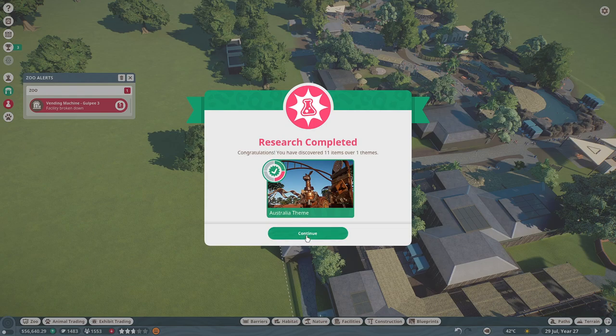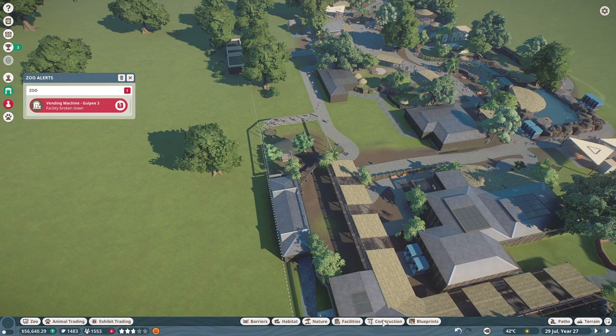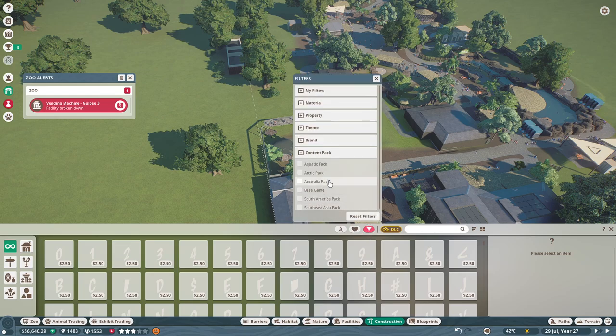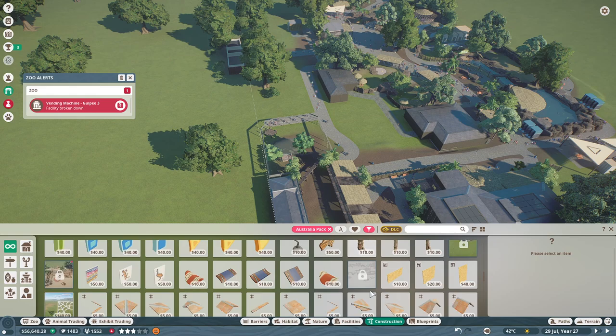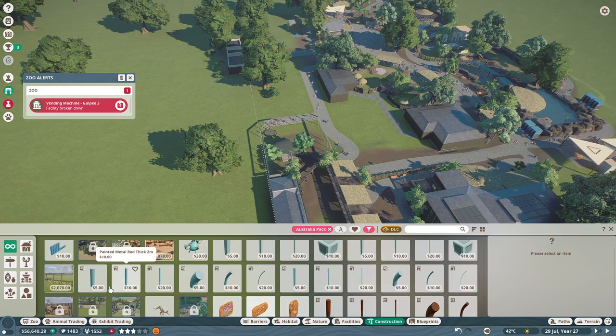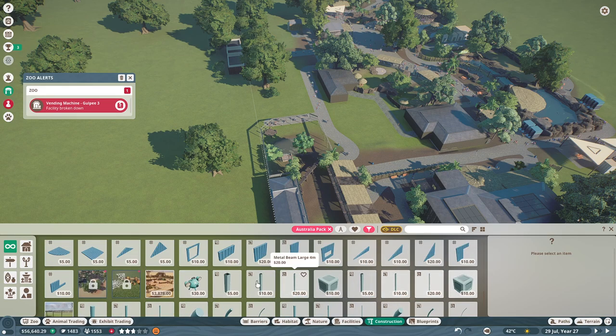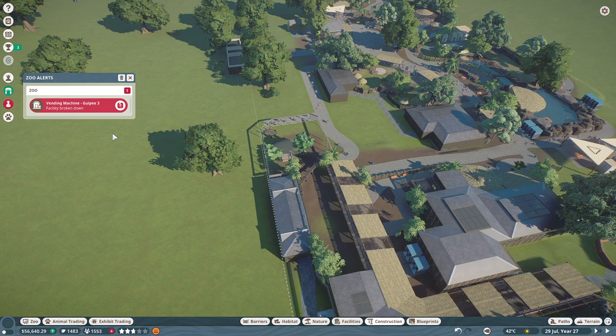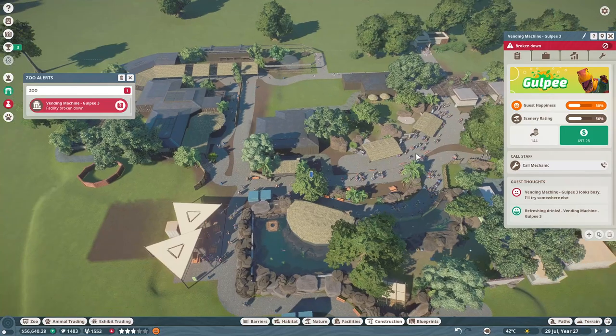Mechanic research completed — let's see what we unlocked. Australia theme! Did we get the beams? Yes, perfect — those metal beams are exactly what I wanted!